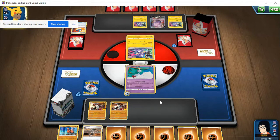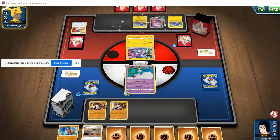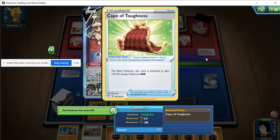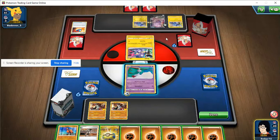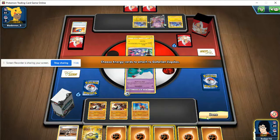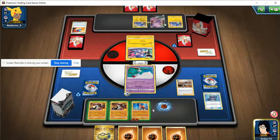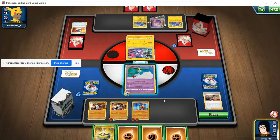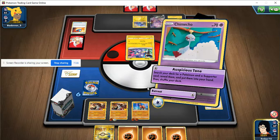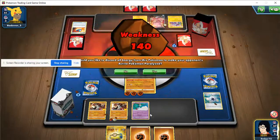We do need to find both Groudons out of the deck since we have two prized - really annoying. Their Toxicity will do us no harm. The Cape of Toughness is actually really annoying though. I'm tempted to just take a knockout with Zapdos here - it's not burning as many resources. There were only two energy on that, so that also makes me want to hunt for another Bay. The smart play is to hunt for another Bay, but I think we're all about that risk.